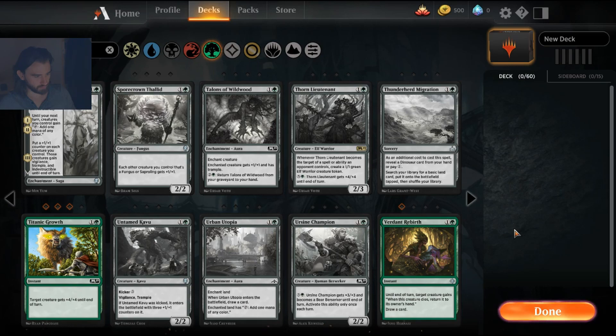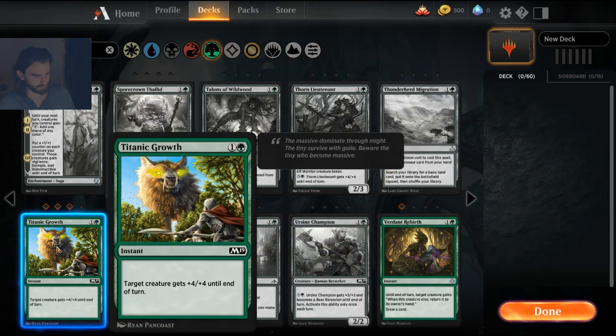Titanic Growth is a hundred times worse than the original Giant Growth — one green mana for plus three plus three as an instant. I've tried playing around with this alongside fight cards, but it's so much lost value. If you have to play Titanic Growth to pump something and then a fight card on top of that, it's so much lost value and most fight cards are sorcery speed, so your deck becomes super awkward very quickly.